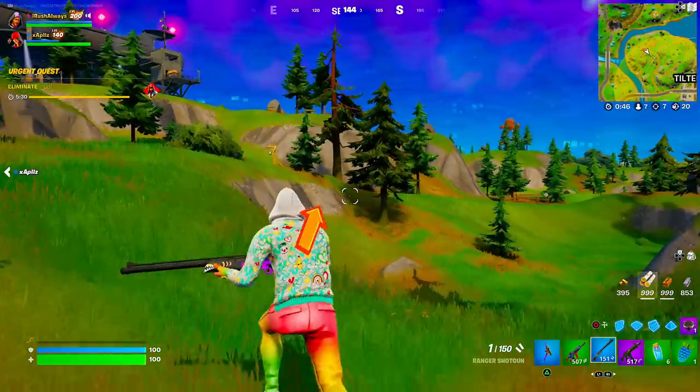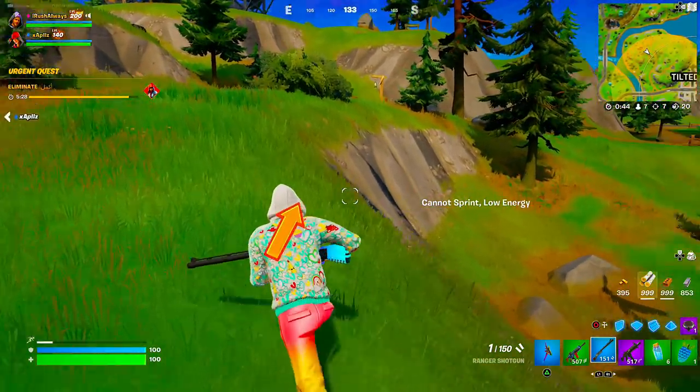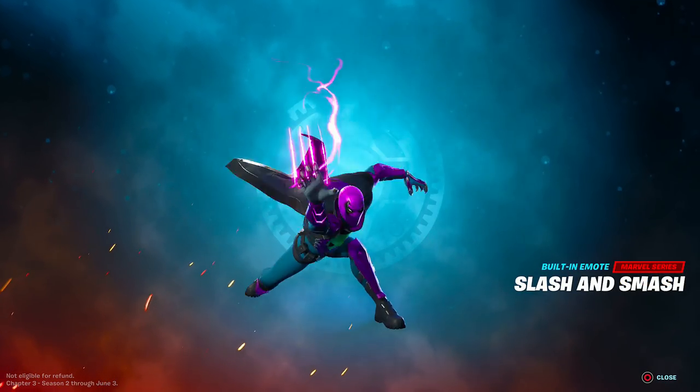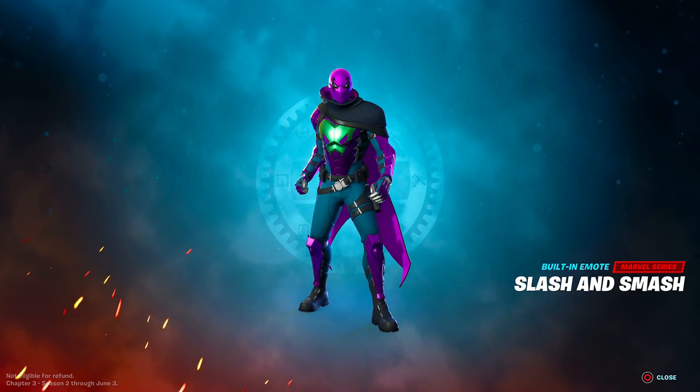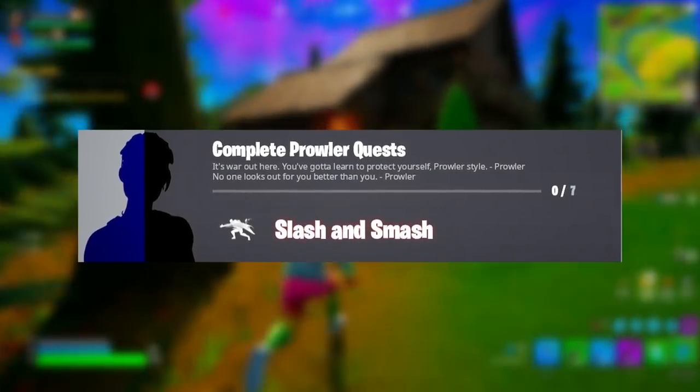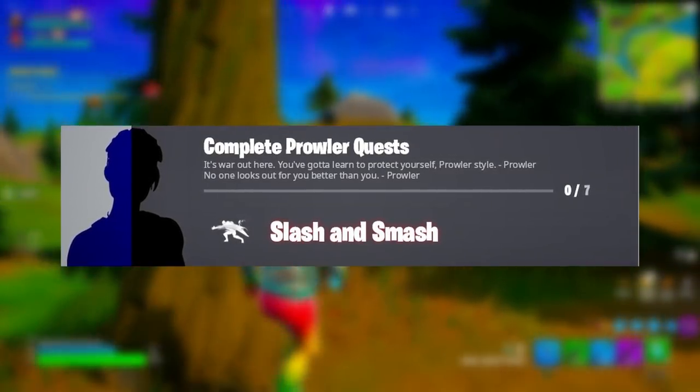That covers all of the current challenges. Once you've completed seven of them, you will get the built-in emote for the Prowler called Slash and Smash. It does this back flip and it kind of reminds me of something you would see an NPC boss do on the map.